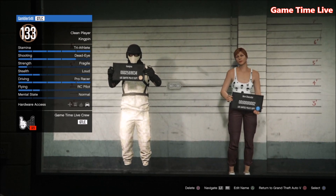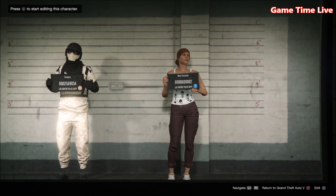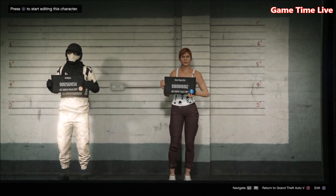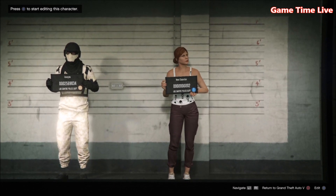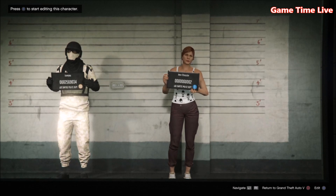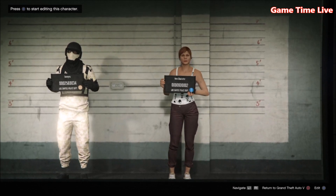Once you have the character of your choice set on slot number 1, on your second slot you need to have the opposite gender. Because I want male outfits my second character has to be female. If your main character is female, make sure your second character is male. This has to be a brand new character. If you already have a second character I highly recommend deleting it and creating a brand new one — that is the easiest way to start off with this glitch.